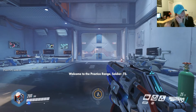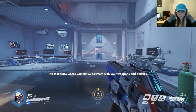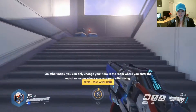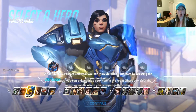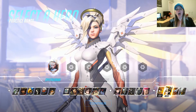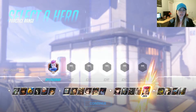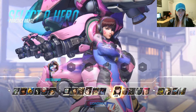Welcome to the practice range, Soldier 76. This is a place where you can experiment with your weapons and abilities. In the practice range, you can change your hero here. On other maps, you can only change your hero if — let's try switching to a different hero. When you have a hero selected, you can view details about them by pressing the information button. Oh my god, there's so many cool ones! Oh my god, I love her! I love her so much! I don't know which one!